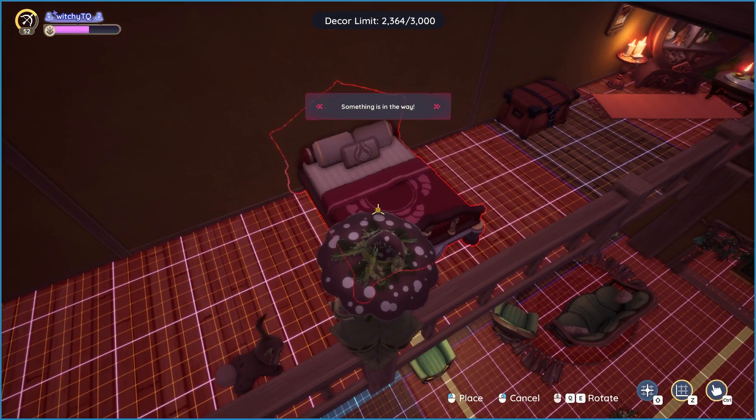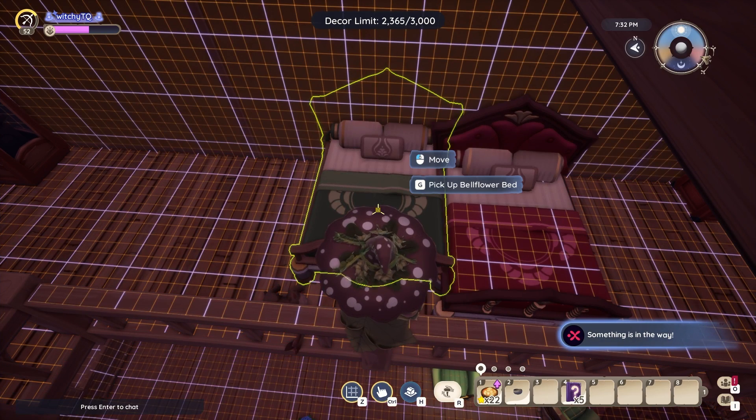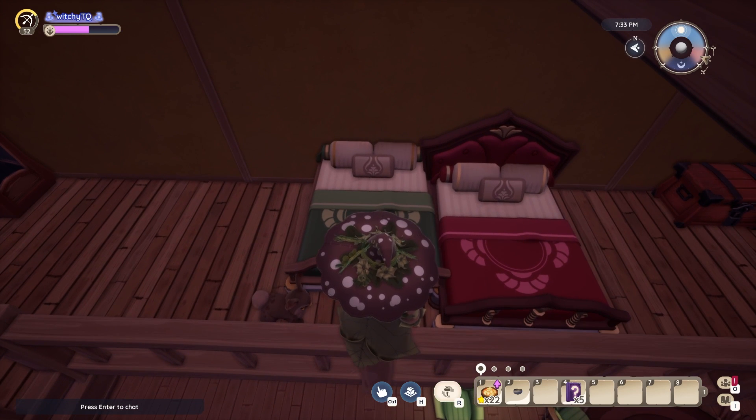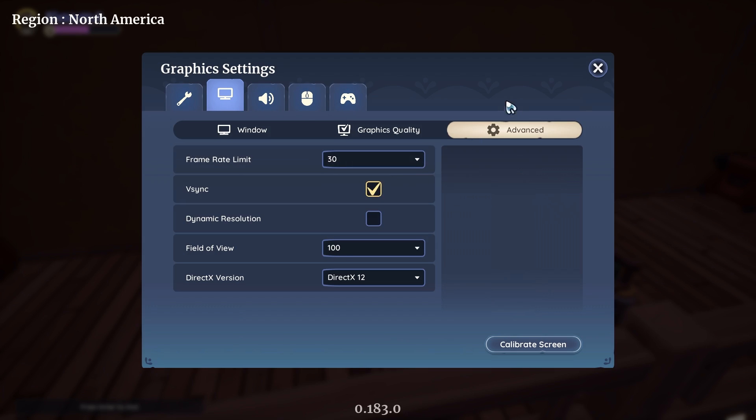Nine, your frame rate limit is way too high. A lot of the glitches, especially the ones that require you to overlap items, need to have a frame rate that's a lot lower than you currently have. So go into settings, change it from what you currently are down to 30 or 60, see if that helps. Just don't forget to change it back when you're done.